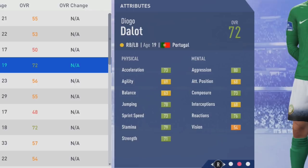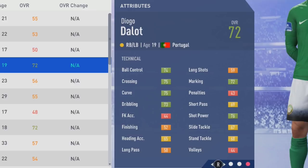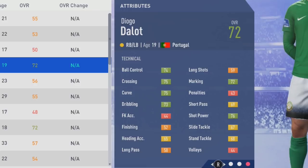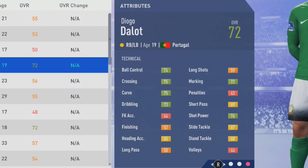74 ball control, 75 crossing and curve, 73 dribbling, 52 finishing, 65 heading accuracy, 58 long pass, 72 marking, 69 short pass, 76 shot power, 67 slide tackle, and 68 stand tackle. Some solid tactical attributes from the start.